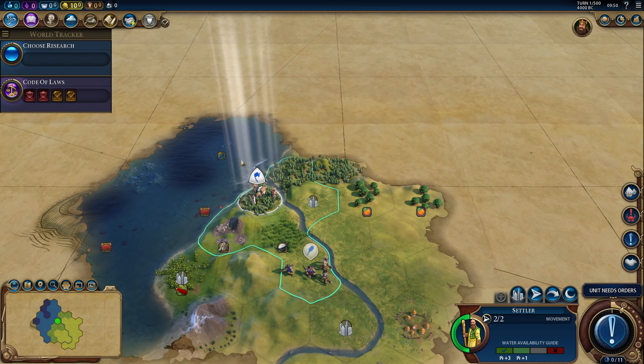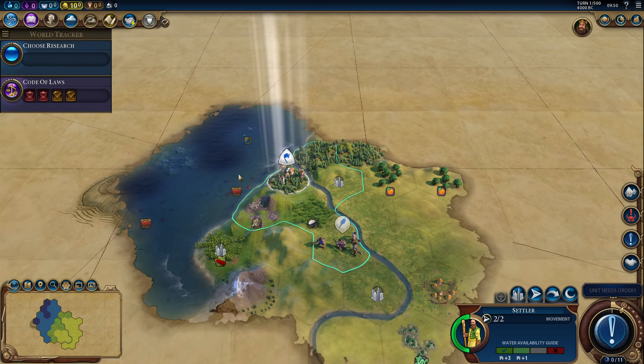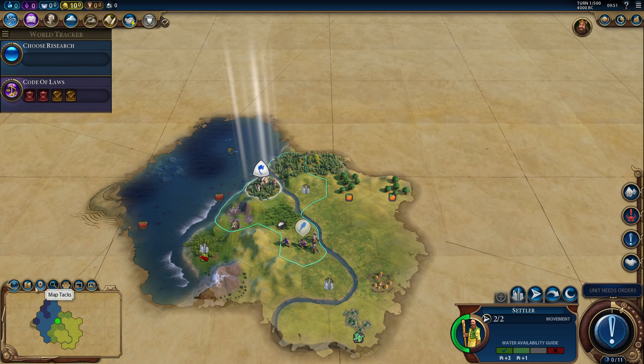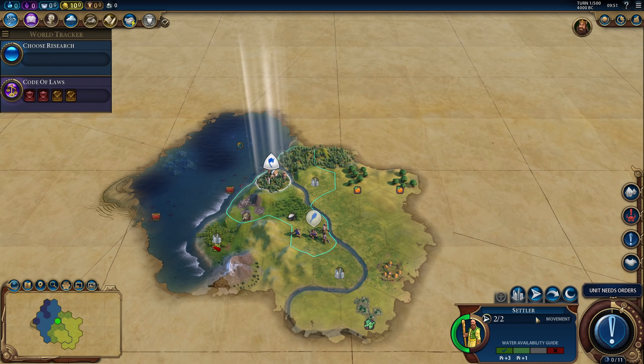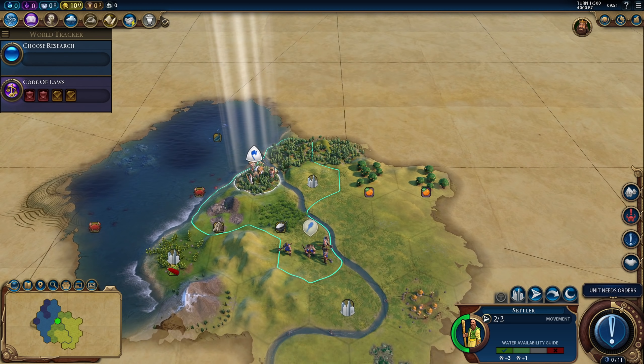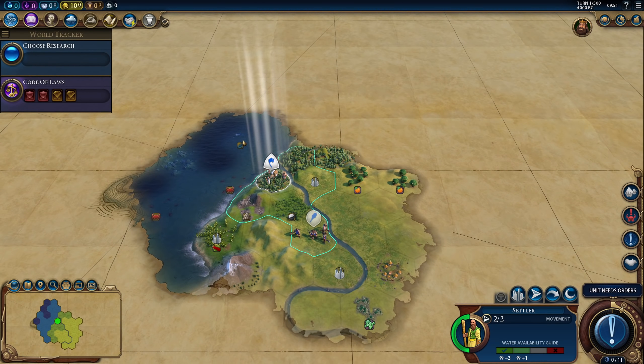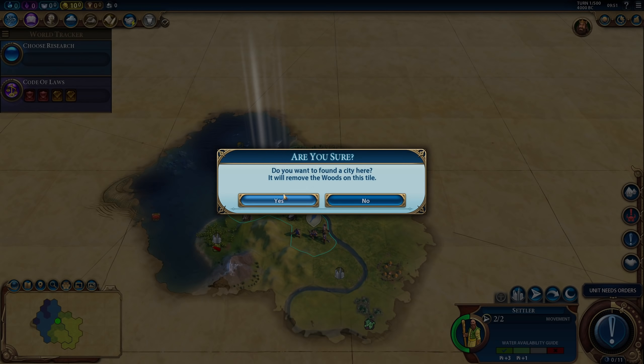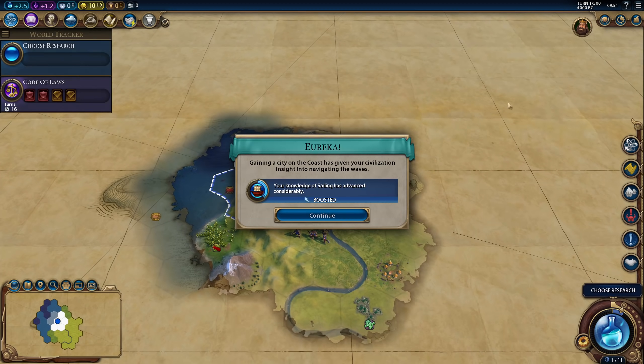The alternative is settling over here and then building a harbour. But on this map, it might be nice to be able to get naval units before a harbour, just to explore. I like a directly coastal location in this case. I like settling on a hill — we'll have a river, we'll have all kinds of resources in range. There's a reef over here. Alright, let's settle on spot.